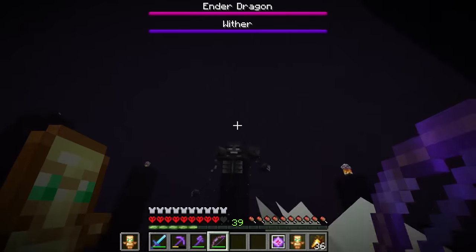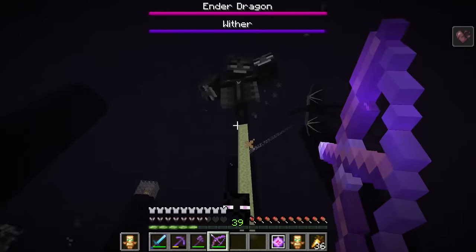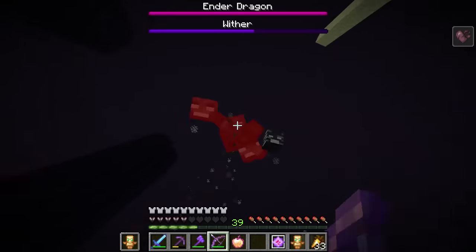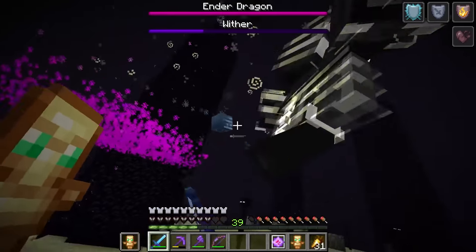Look at the wither — the wither's on me. The wither is gonna be the toughest one, I think. Look at his health, it's getting down there. We just need to keep hitting it. There's an enderman on me as well. We're gonna eat this. Let's get this guy gone and then we can focus on the dragon.